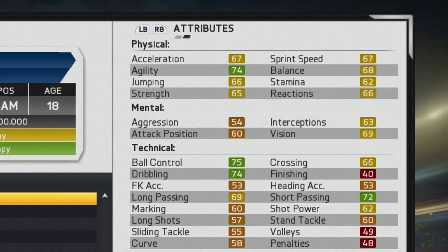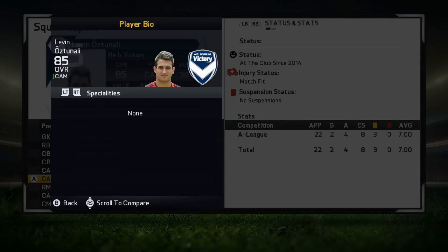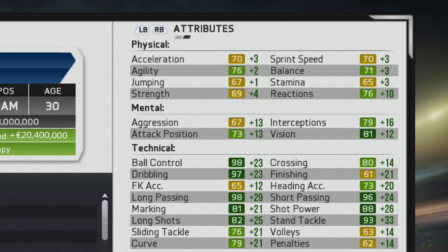Let's take a look at what he looks like when he's 30 years old. For the save I had him in, Oztunali reached an 85 overall. With the newest updates he has a potential of 86, so he can probably reach a little bit higher. He reaches a value of 21 million, which is a growth of about 20 million since he starts off under 1 million. He doesn't actually pick up any specialties, which is one of the first players I've reviewed without any by the time they reach their peak. His physical attributes don't grow too much — just reactions really — but his technical attributes receive a lot of growth, many in the 20s and some even in the 30s.